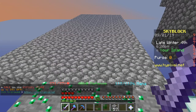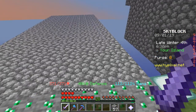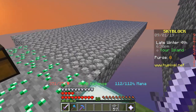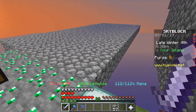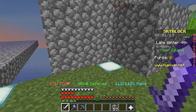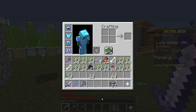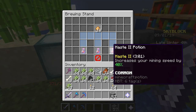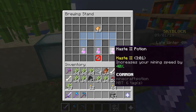I just made the platform for the cobblestone generator, and really I'm just kind of hoping that it'll be large enough. I'm not sure how much room it's going to take up. One thing I forgot to mention about this generator is it uses haste 2 potions — right here — which increases my mining speed by 40%. Only has a 3-minute duration but they're very simple to make.